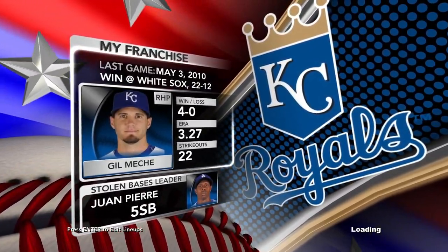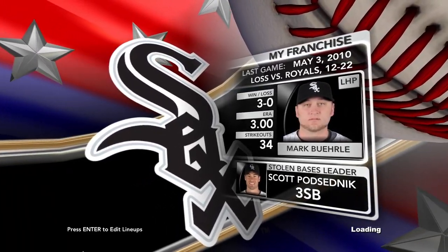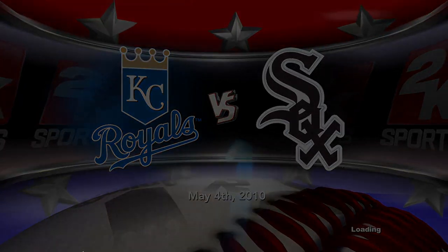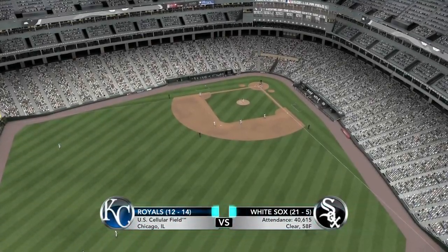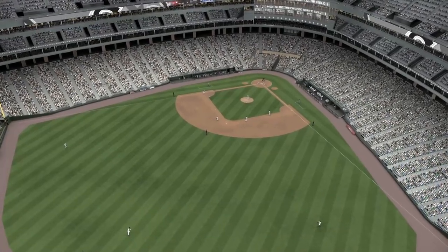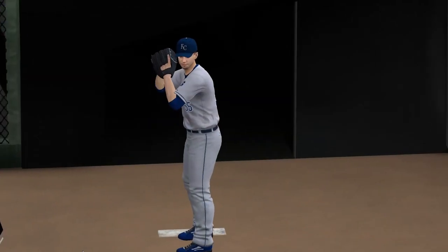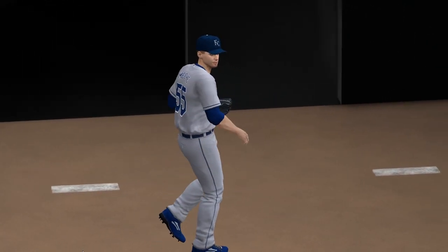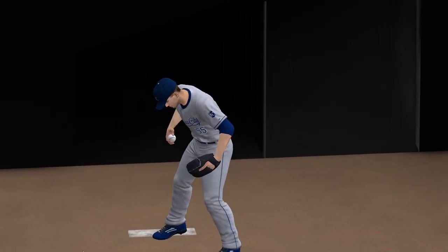Two ball clubs, one division. We'll see the Kansas City Royals on the road as they play against the Chicago White Sox. It's the MLB on 2K Sports. Hi everybody, Gary Thorne, John Crux, Steve Phillips a month into the season. Just moments from now, Gil Mesh is going to bring his stuff to try and baffle these hitters. They love being here and they're ready to cheer — over 40,000 in their seats.